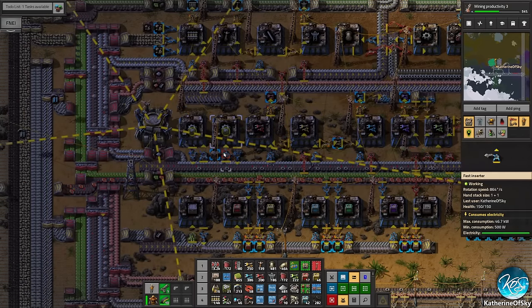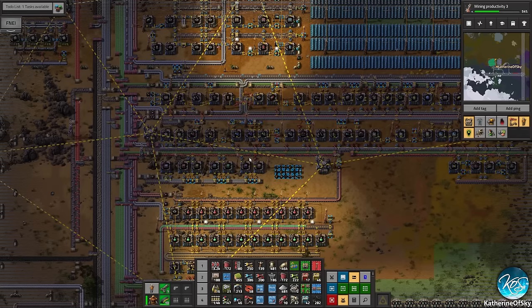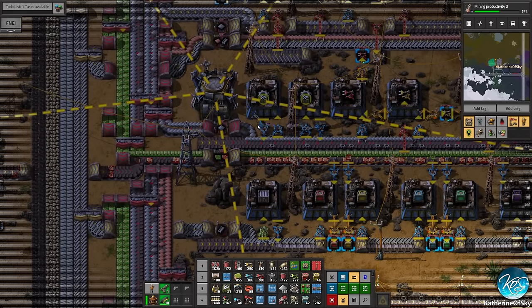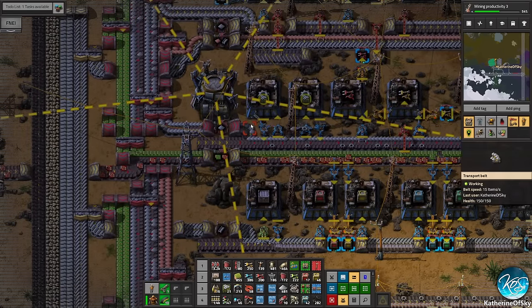I want to look at our production of solar panels and accumulators, because remember we upgraded those machines last time. Wow, we certainly upgraded them — look at this! We're looking at wire — never mind. Here we go, solar panels and accumulators — wow, that jumped high! Overall this was our regular rate and we did jump up to a more consistent rate. We're doing really well. It does look like we're running out of certain items like batteries. We are getting roboports made but we are lacking in some key items like gears.